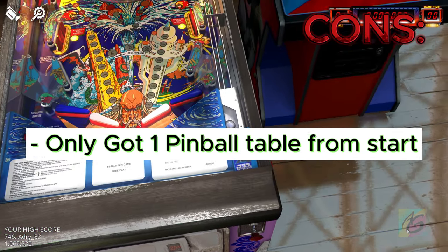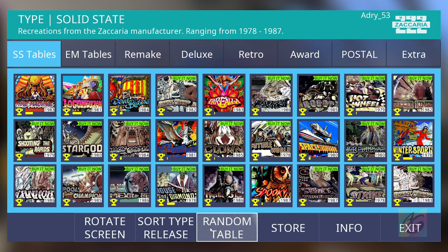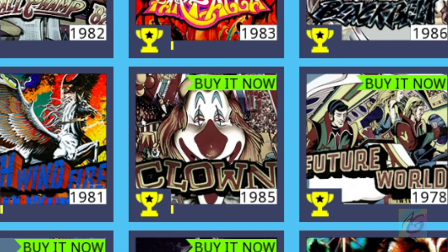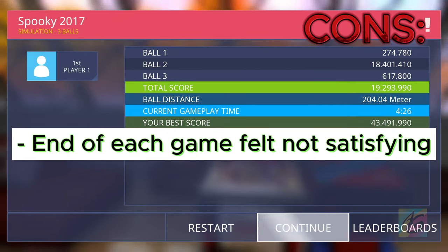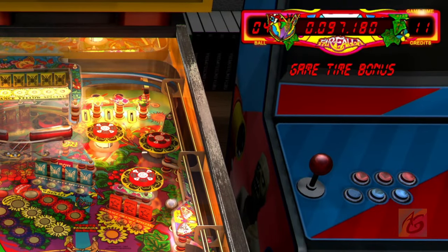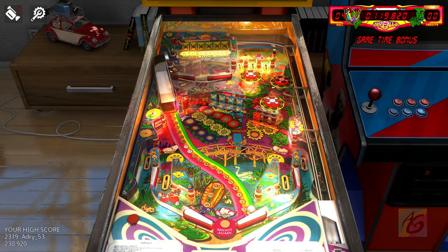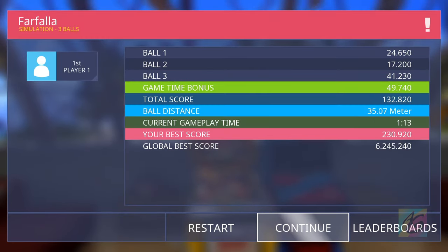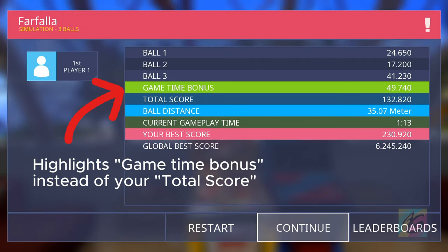The next con is that it only gives you one pinball table from the start — the Time Machine. Although you can play others as a trial, the mini screen obnoxiously reminds you to buy now instead of trial. And the last con for Zaccaria Pinball: the end of each game feels unsatisfying. After spending your 3 balls, you get a few extra seconds, then the game just closes to a summary screen — no animations, no sound effects, no congratulations, just another menu screen with oversized fonts. It doesn't even highlight your high score.